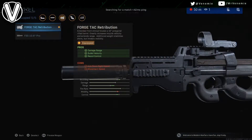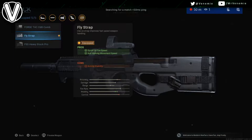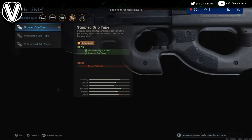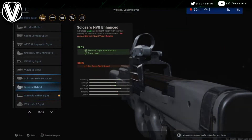To create this you only need one attachment to start: for the barrel, the first barrel you unlock — the Forge Tac Retribution barrel. Once you put that on, your P90 is now a PS90. You will then have four attachment slots to pick from — you can pick any attachments you want.